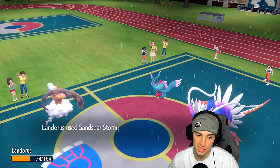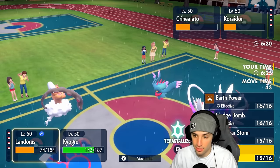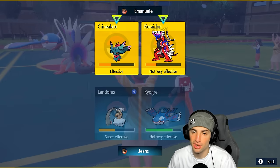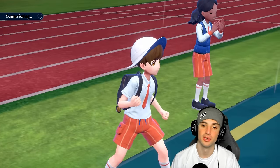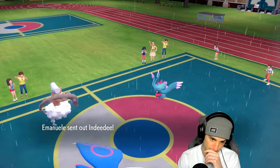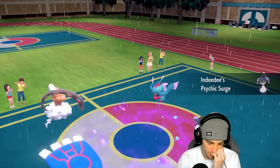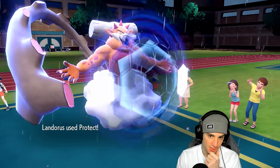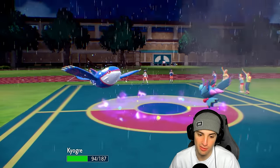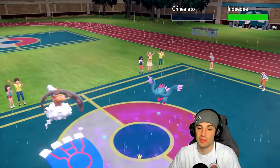Dragon Call hits Lando for a nice chunk. Sandsear Storm does awesome damage. I protect Lando and go for Origin Pulse — even though it's not very effective on Koraidon, I think he swaps anyway. Minus one Special Attack but this should still KO Fluttermane if I land it. He protects Fluttermane so I'll hard swap Kyogre next turn. I protect Lando again — moon blast flies into Kyogre. I miss Origin Pulse but I get the KO on Fluttermane which is what I wanted.